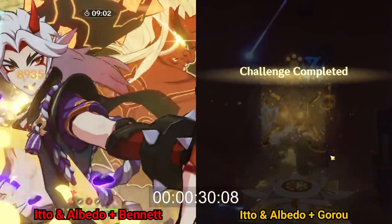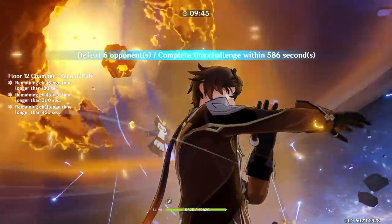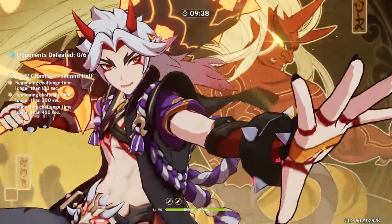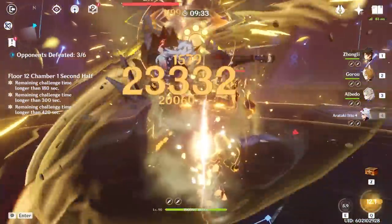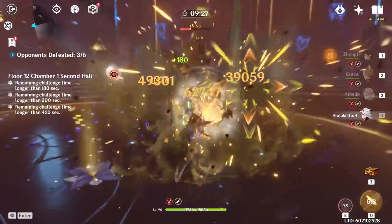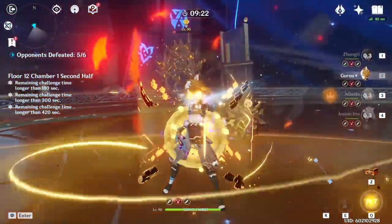Now it's super important to note that the difference in times between the Noelle and Ito runs can be attributed to so many other factors and this is in no means conclusive. But it's great to see here that Goro is a very competitive support, even compared to some of the best support options for their respective teams. However, it's worth noting that the Ito-Goro team in this example does not have a healer, unless Goro is at Constellation 4, or Song Lee is at Constellation 6.